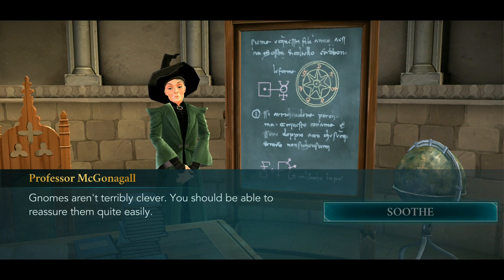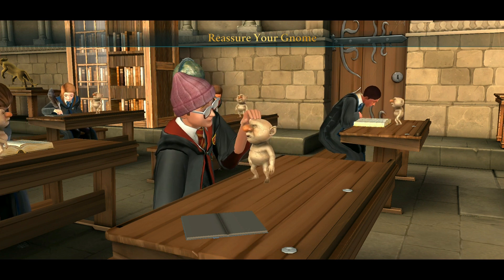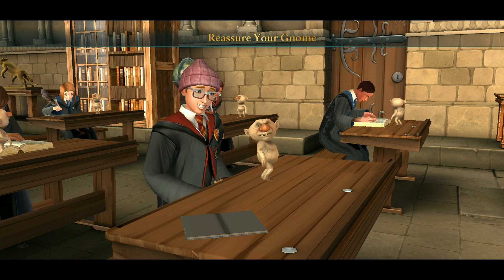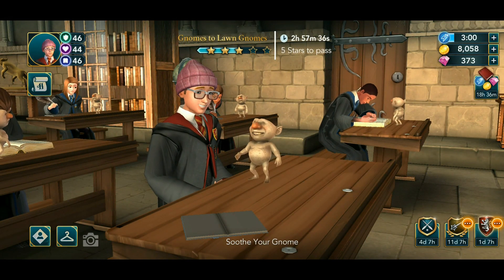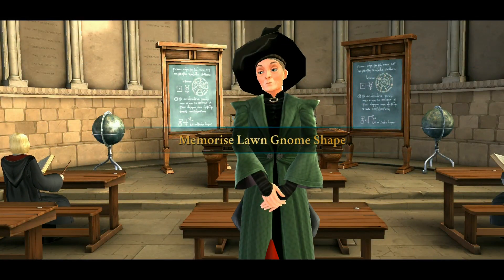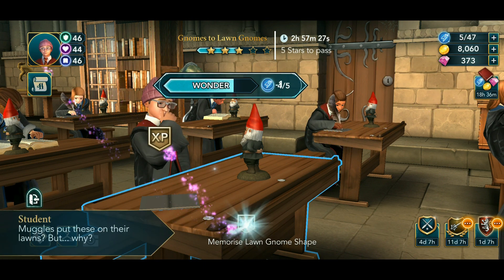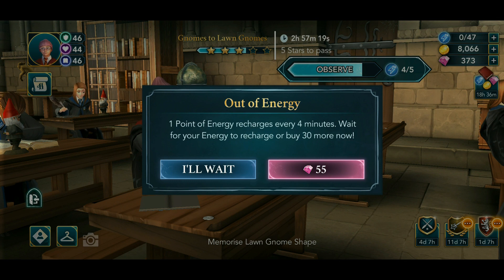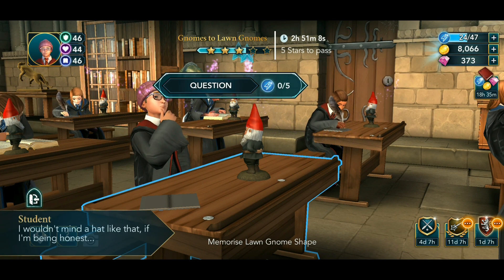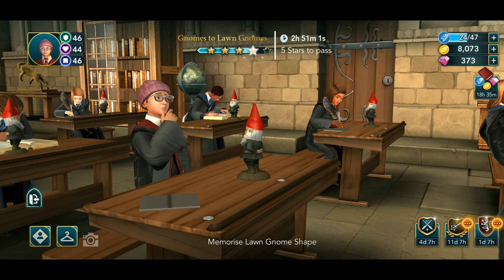I still have 10 more energy coins — this always gets me into trouble. Anyway, as I was saying, with Cedric in the sandwich time in the Great Hall and also playing Gobstones with Beatrice Haywood — I think I'll figure that out. Let's wait for my energy points. Alright, continuing with our class — Gnomes to Lawn Gnomes. I got an amazing amount of energy points to finish this up, 24, that's more than enough.